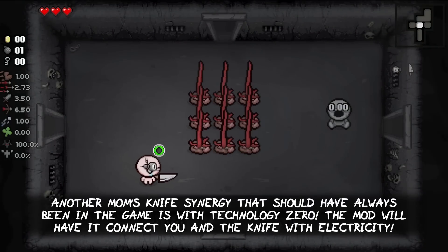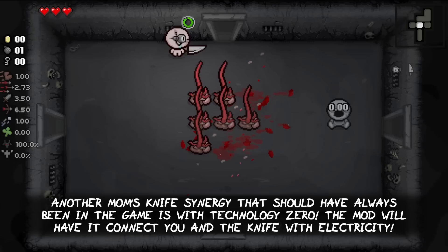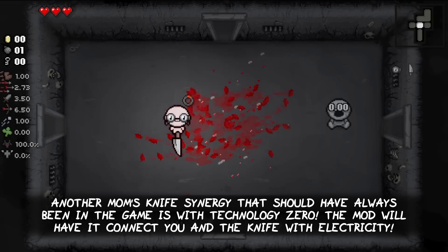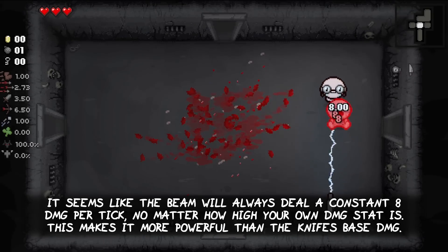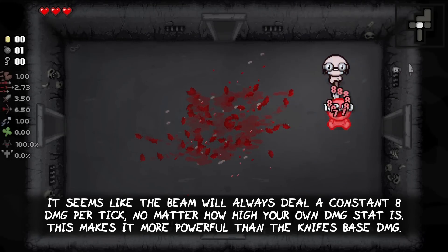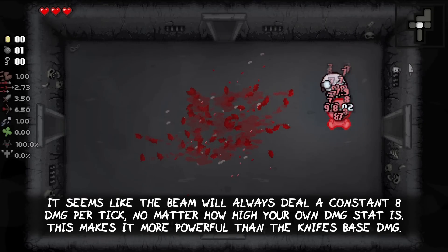Another Mom's Knife synergy that should have always been in the base game is with Technology 0. The mod will have it connect you and the knife with electricity. It seems like the beam will always deal a constant 8 damage per tick, no matter how high your own damage stat is, making it more powerful than the knife's actual base contact damage.